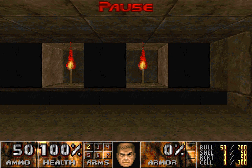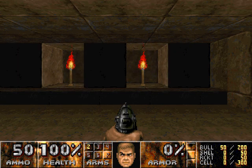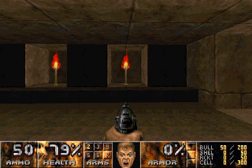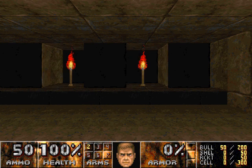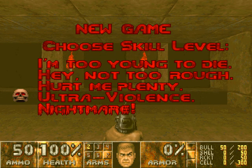Hi, this is CatCon1 here and welcome back to my Scythe 2 walkthrough, played on ultraviolence from a pistol start through Z-Doom with no saves. This is Map 6, Temple Entryway, the first level of the second unit, the Egyptian themed unit of Scythe 2. This level's short and sweet.